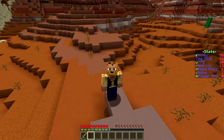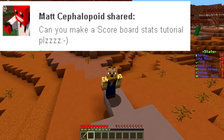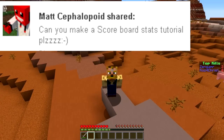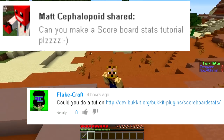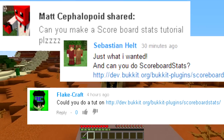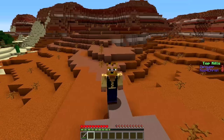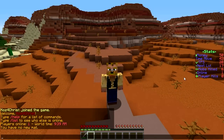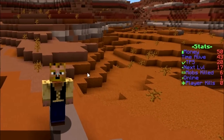This week is brought to you by Matt, Sell, Sephalo, Boyd — say that three times fast — Flake Craft, and Sebastian Held. So thank you guys. This is ScoreboardStats, which you can see going through on the right-hand side over here. This one is pretty cool.